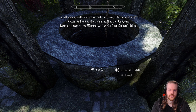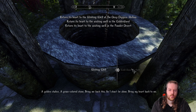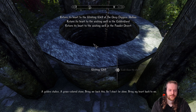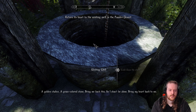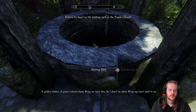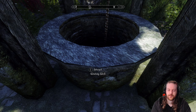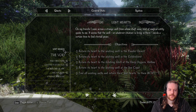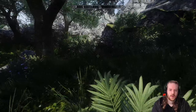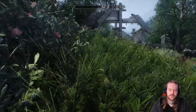Interesting. Find all wishing wells and return their lost hearts to them. A golden chalice, a grass-colored stone. Bring me back this so I shan't be alone. Bring my heart back to me. A golden chalice, a glass-colored... grass-colored stone. An emerald? Emerald chalice?